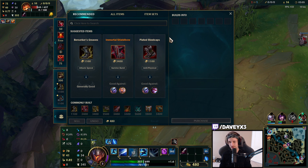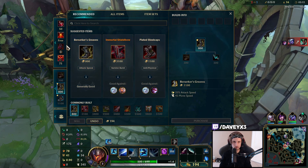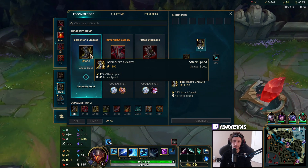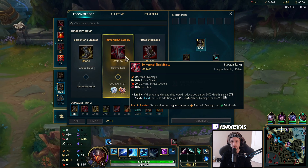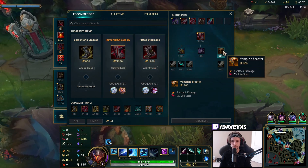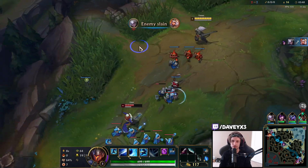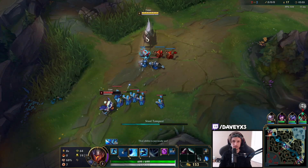First things first, there are two things you need to know when you play Yasuo. In general, what you're going to be buying first almost every time is Berserker's Greaves — partially because attack speed and movement speed are both things you need. There's one exception: if you're in a matchup where you know you're going to get poked a lot and there's a lot of fighting, you can go Shield Bow into Lifesteal Scepter. But around 90% of all games you'll go Berserker's Greaves first. In the Gnar matchup specifically, we don't really need Lifesteal right off the start.